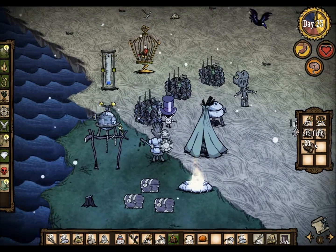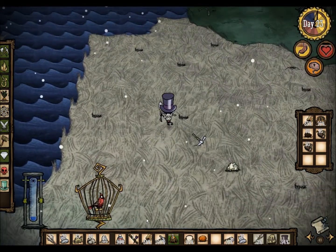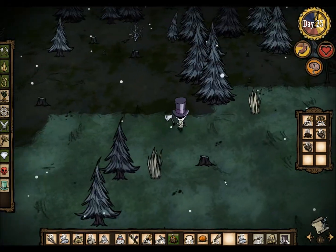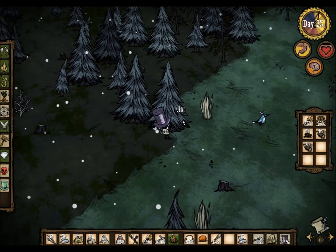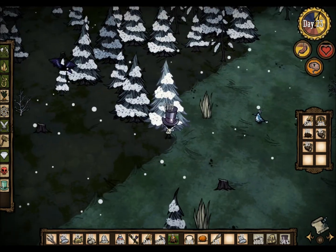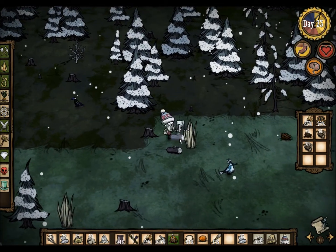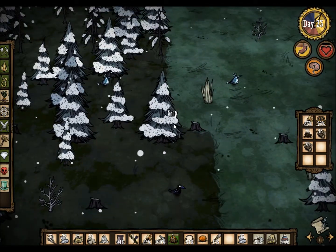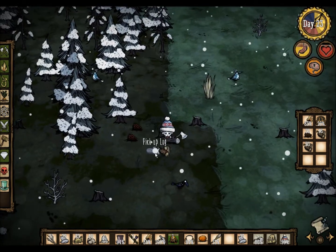I'm going to grab my heat stone and we're going to go find trees. Up there looks like it's good, so we're going to go back to our usual spot — far more trees — and continue gathering our items. Hopefully a tree guard doesn't pop up, because wintertime is especially bad. My sanity is good and I don't want to start freezing to death, so I need to find a koalefant. And you'll understand why it's called an elephant of sorts, if I can ever find one.